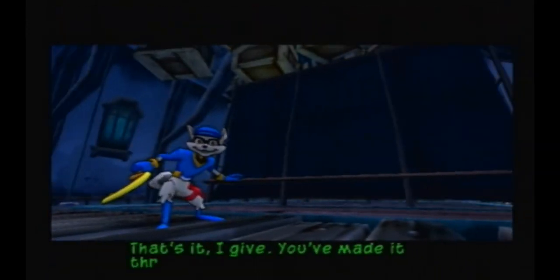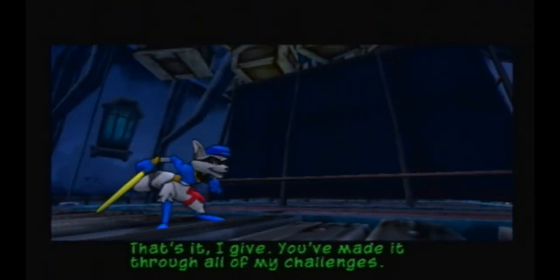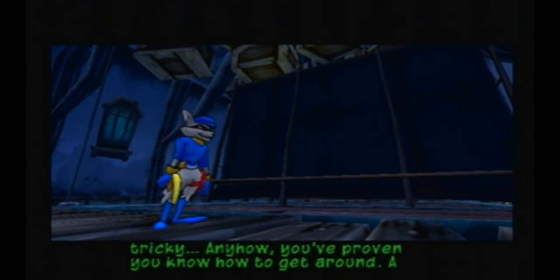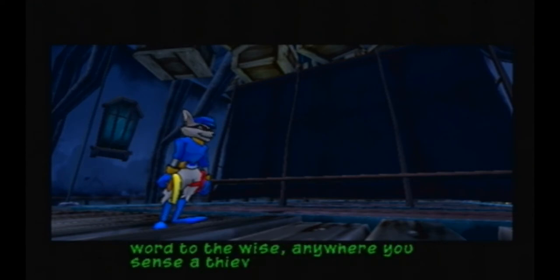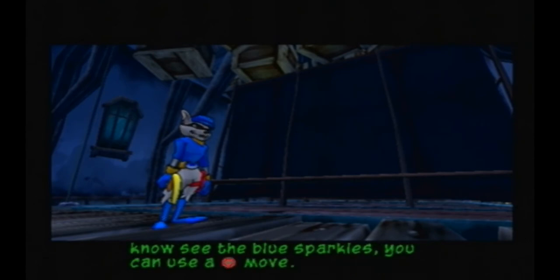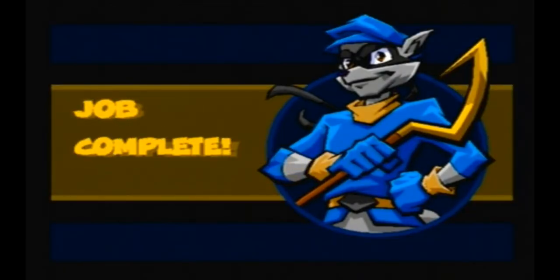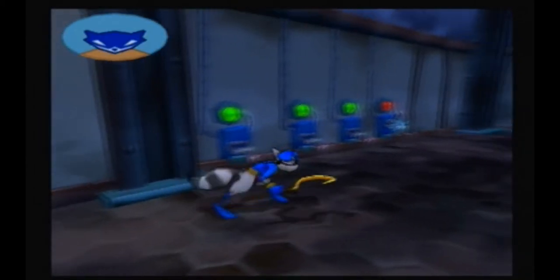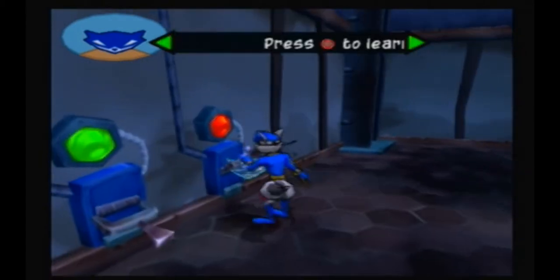That's it, I give. You've made it through all my challenges. Don't feel bad — those wall hooks were kinda tricky. It was all supposed to be tricky. Anyhow, you've proven you know how to get around. Anywhere you sense a thieving opportunity — see the blue sparkles — you can use a circle button move. Pretty handy. Were those really some... and he just jumped through lava lasers. Anyway, here's some more coming up.